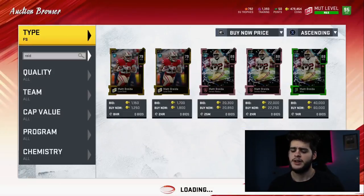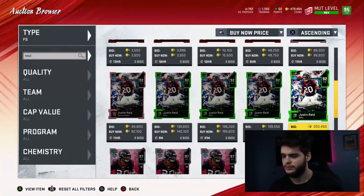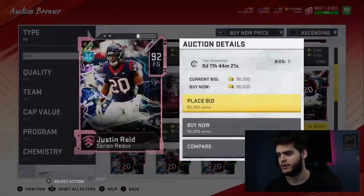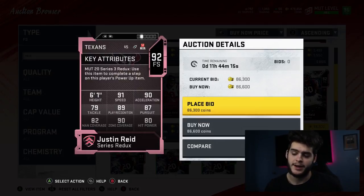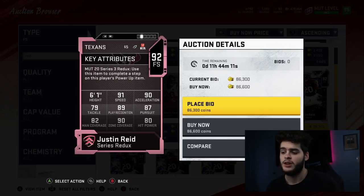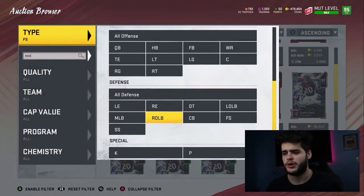Coming in at number nine is Justin Reid. His Redux card is only 86,000 coins, which is not bad at all — it does go up significantly after that so I'd recommend buying the Redux. He has 91 speed, 90 acceleration — great athleticism for a budget team at this point in the year. 89 play recognition, 87 pursuit, 82 man, 90 zone, and 80 hit power. You get great zone coverage, athleticism, and decent hit power. He really has no deficiencies.